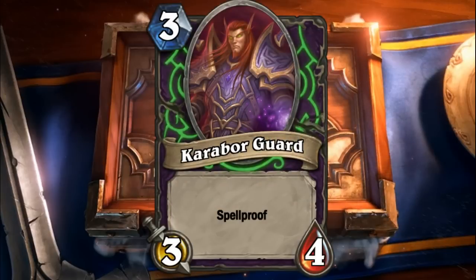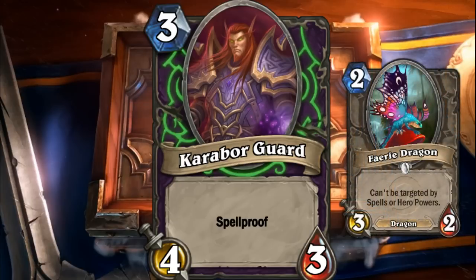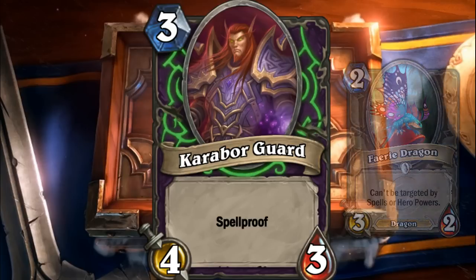As for Caraba Guard, there were suggestions to make it a four/four instead of a three/four. This would be more in line with the aggro theme of the hero. It does mean some two-drops can take it out, but you can also trade into many four-drops, so possibly a good trade-off.